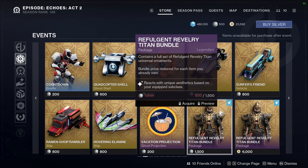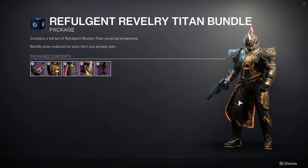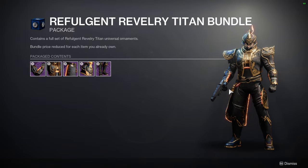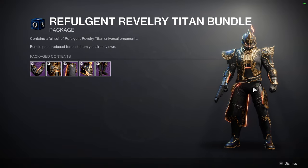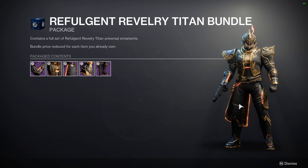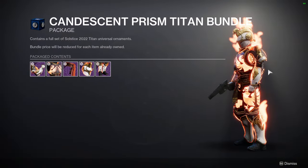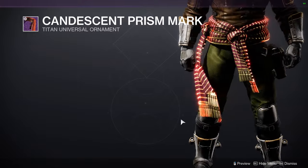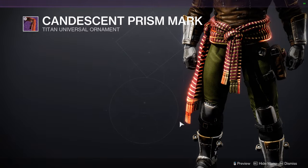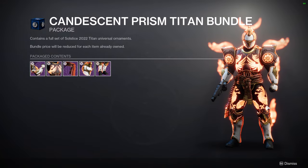For the other armor sets, we're looking at the Refulgent Revelry Titan Bundle. I really wish Bungie gave people the option to get the base look of the armor because the base look looks way better. Even though there's almost no glow, I'd still want the non-glow version just to not have to think about combining it. We have Candescent Prism Bundle — honestly this is the worst armor set Solstice ever gave us. That said, the mark is super bitching, it's one of my favorite marks in the game, but there's an overglow on it which is kind of gross. So yeah, pretty trash except that mark.